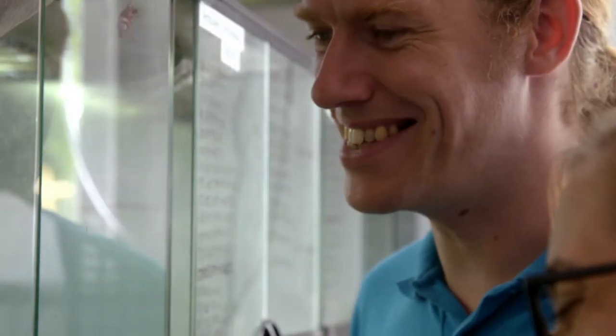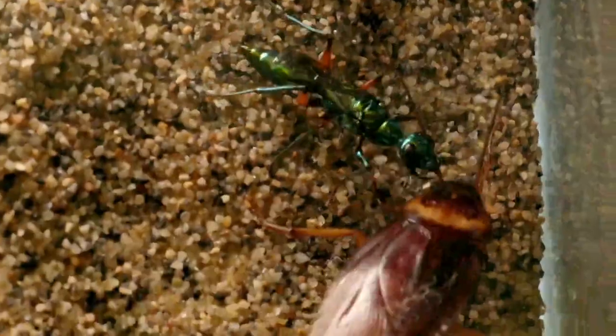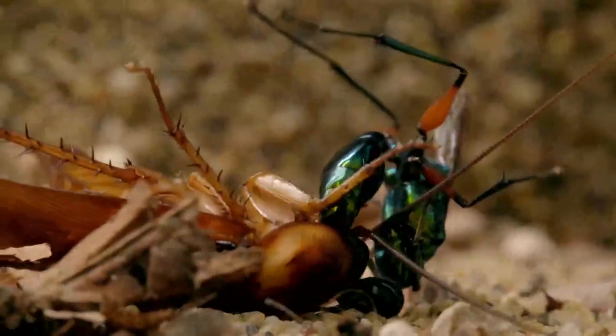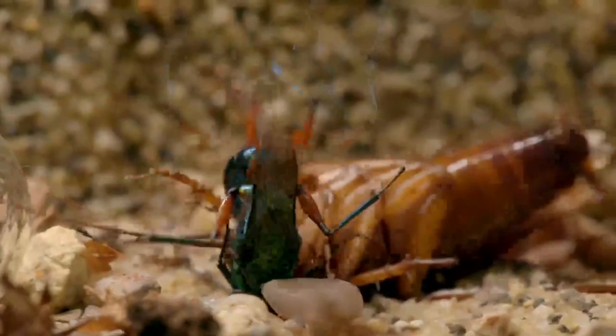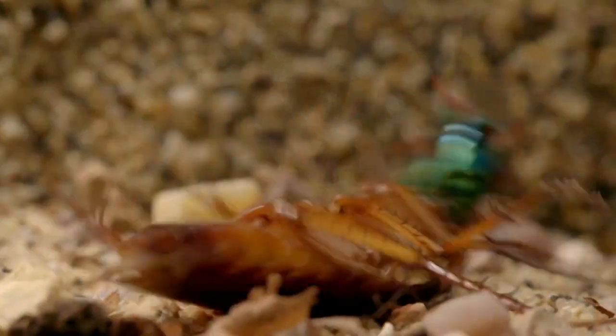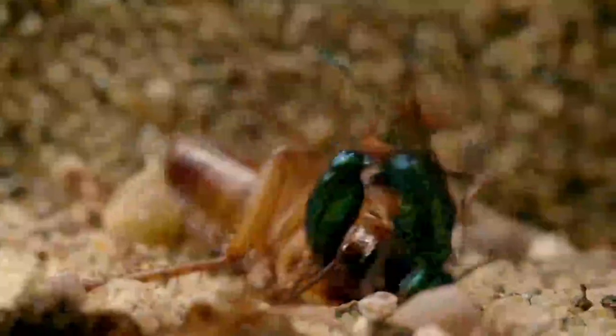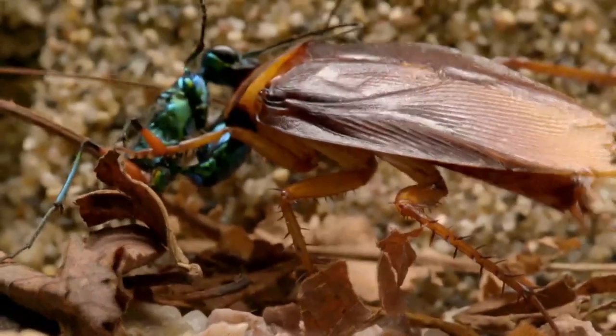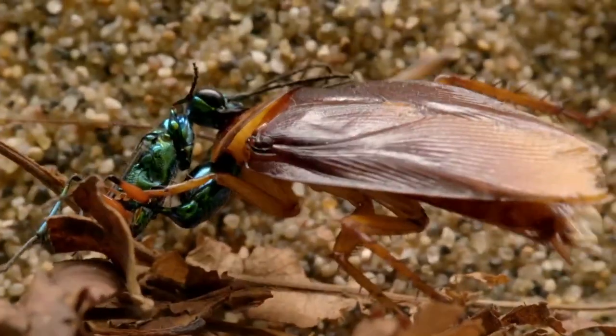It's quite a fight. The average cockroach is twice the size of a jewel wasp, so Ripley must rely on stinging Carl with a powerful venom. He's strong. Ripley stung him right under his head — this helps to paralyze him so he can't escape.